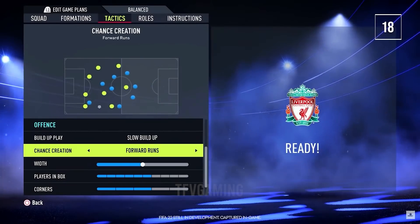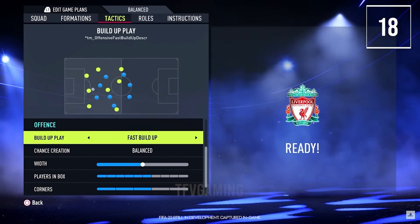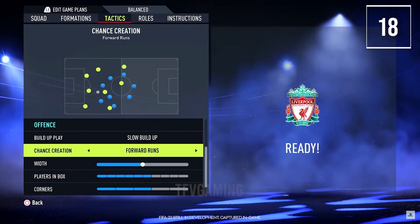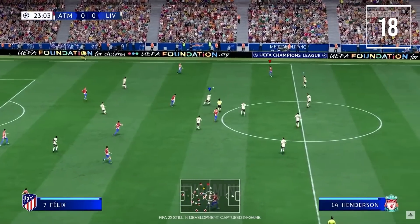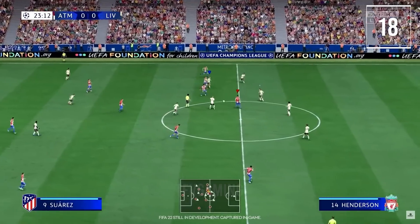New tactics: new customization tactics and instructions enable more gameplay variety. For FIFA 22, one of the biggest differences is breaking down attacking tactics into two sections — build-up play and chance creation. This separation gives players more control over their playstyles, with the attacking section of the tactics menu now divided under two headings: build-up and chance creation.